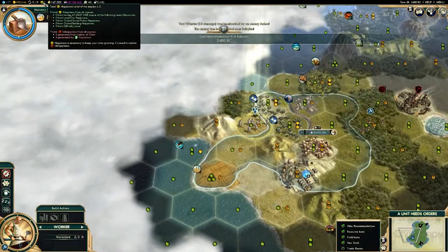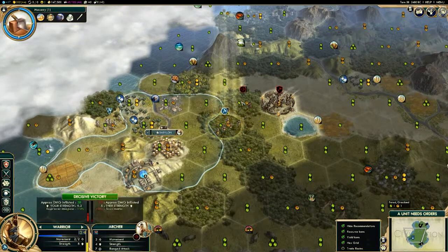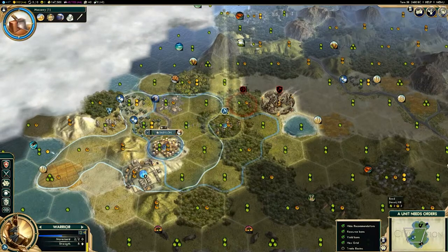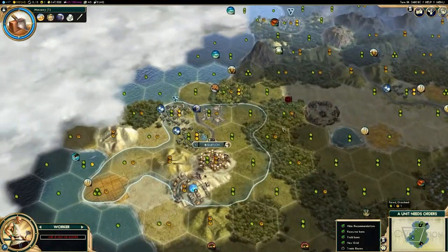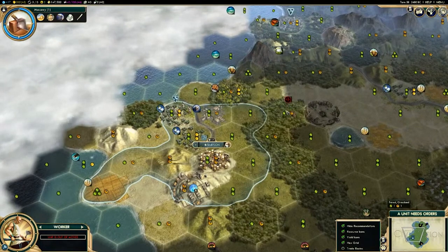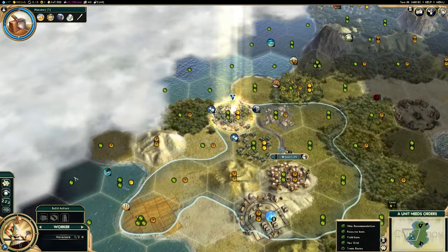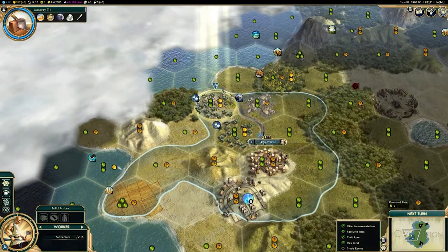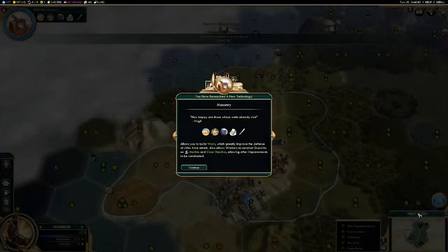Babylon's unique building is the Walls of Babylon. These replace the standard Walls. They cost 65 production, provide 6 defense, and have 100 hit points. The Walls of Babylon increase damage output of the city's ranged attack and increase the city's defense — it's a good building. City strength is also determined by a number of other things like the era you're in, whether the city is on a hill, its population, whether there's a unit inside, and what other defensive buildings are present. Normal walls add around 50 HP, and the Walls of Babylon add 100, with supplementary buildings adding 25 on top of that.